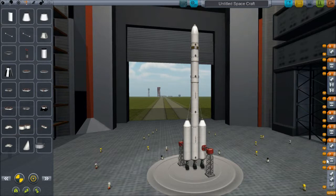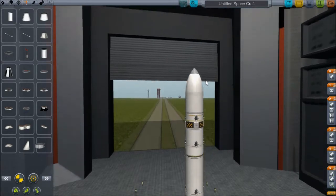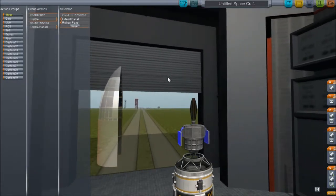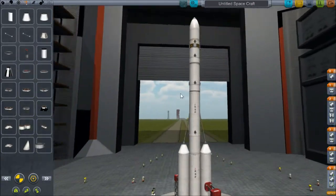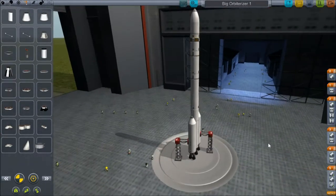Let me just check all the staging. One thing we need to do is set up an action group for all the stuff up top - toggle that, toggle that. Back to parts. I'll give this a name: let's call it Orbiter Rise One. Save. I think we should be good to go now.